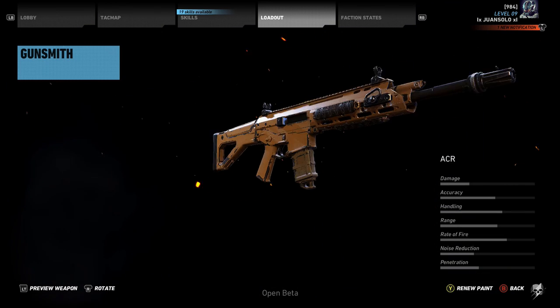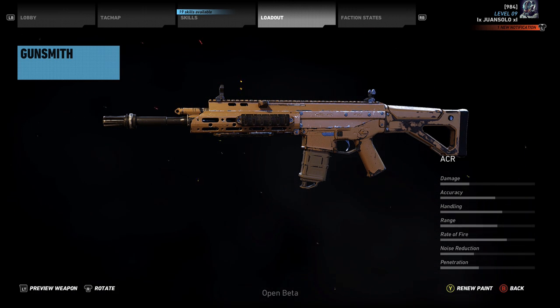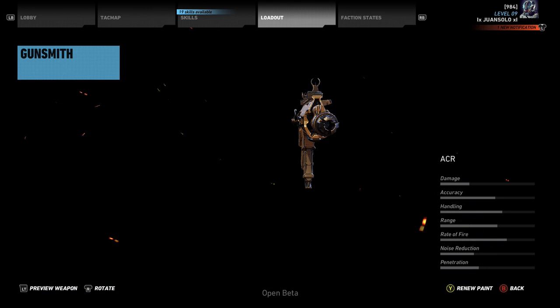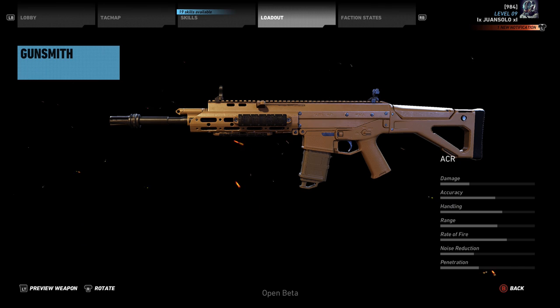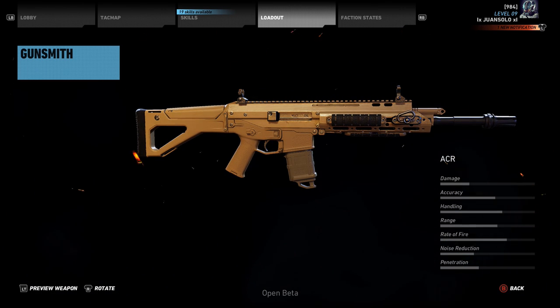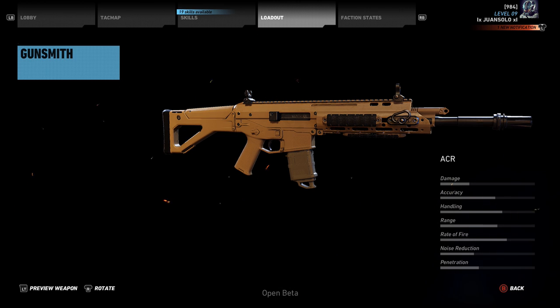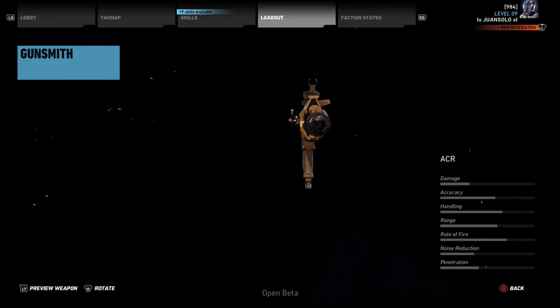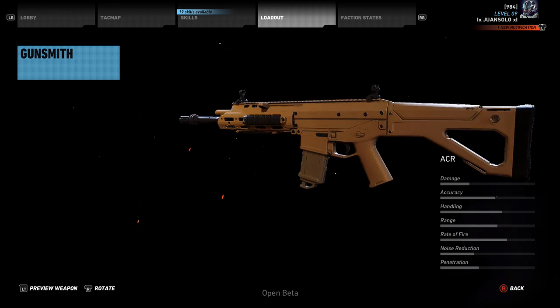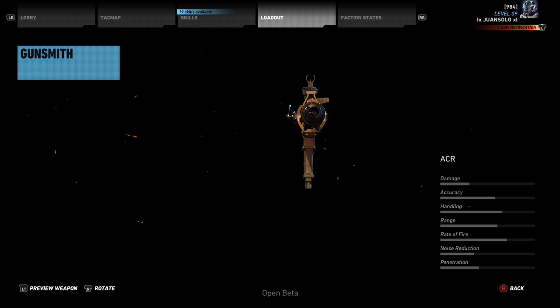Next we're going to be talking about the ACR, and this is the one I'm probably looking forward to the most. I've been a fan of the ACR forever — Ghost Recon Future Soldier, Modern Warfare 2, Modern Warfare 3. It's kind of been my go-to gun. Damage is decent, accuracy is pretty good, handling is very good, range is decent — especially if you put a long barrel on it — and rate of fire is pretty decent. Noise reduction is not bad, penetration is average. Overall it's one of the better assault rifles in the game, with damage and stats average or above average across the board. Look for this weapon to be on my back at all times in Ghost Recon Wildlands.